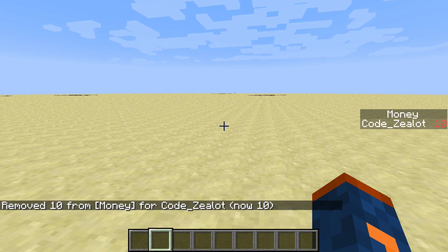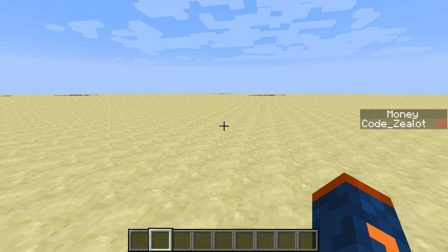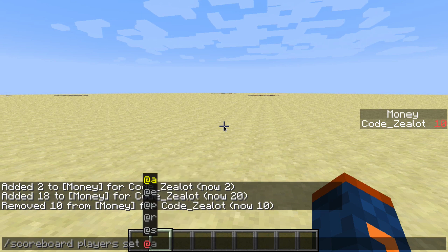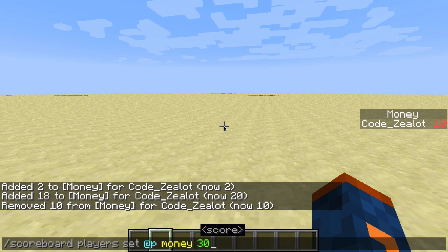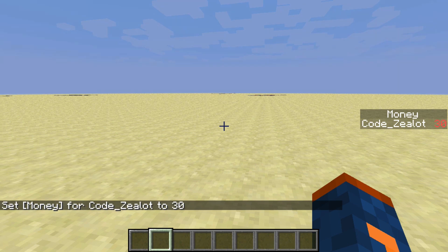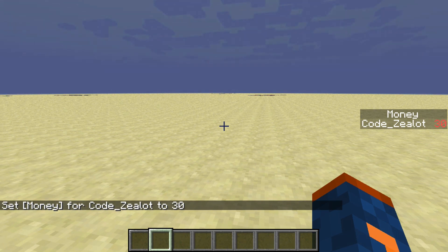Now, what if you don't want to use all the math? What if you want to set the score to 30 but you don't want to have to do the math? If you're bad at math, you might want to just set the score. So let's go ahead and type out Scoreboard Players Set. What this does is it sets the score to the number we specify, so we don't have to worry about adding or removing. We can just type out the target with the objective and then say what score we want that target to have — in this case, myself — and we want a score of 30. If you press Enter, there we go: my scoreboard displays that I now have a score of 30 for the objective of Money, which has a criteria type of Dummy.